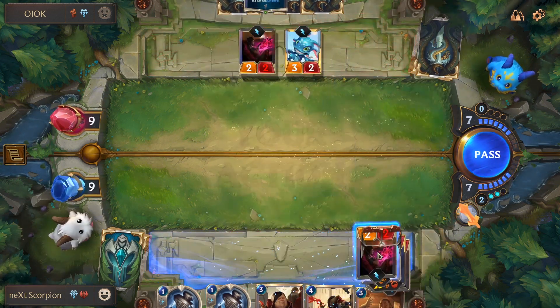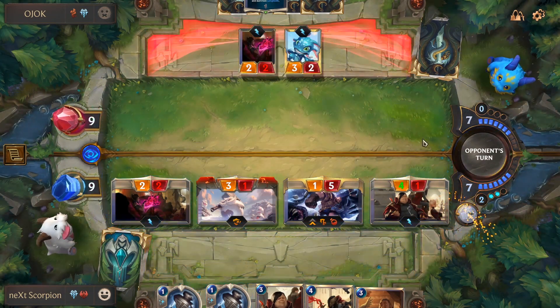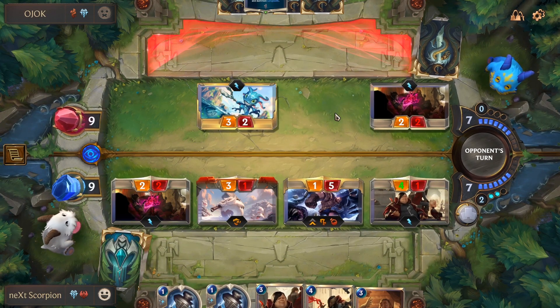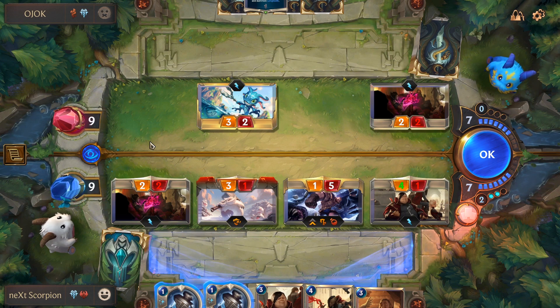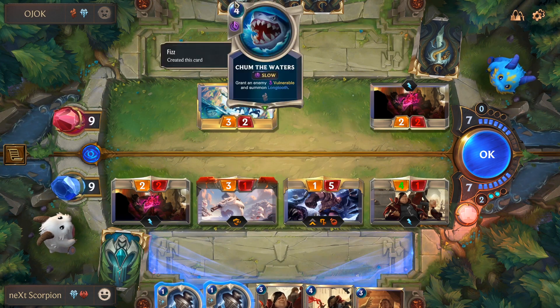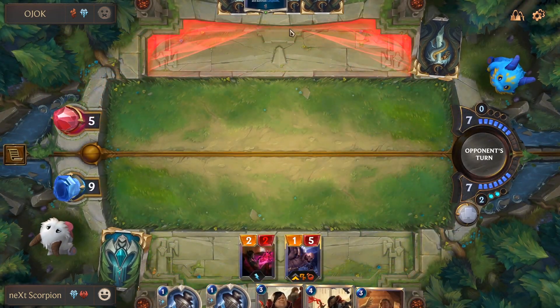Let's see how we can kill him. I'm gonna attack with Braum and try to end it this turn — with the Crimson Disciple and the Elixirs and this guy. He's actually trading Fizz — he knows. I can Elixir of Iron here, but he may actually come with a solution. He's just waiting for me to do something. I'm just gonna trade. I think he has something.